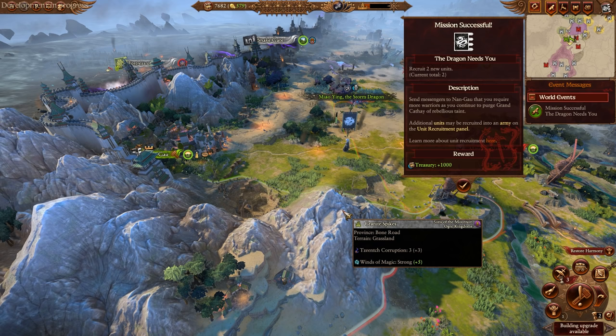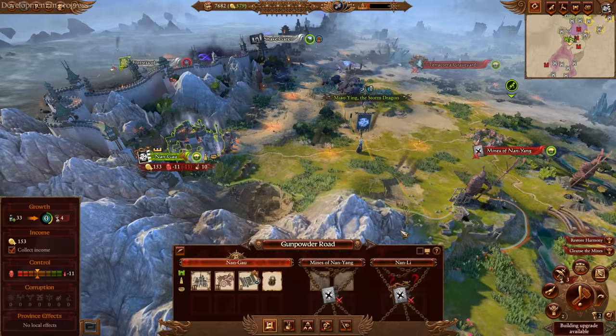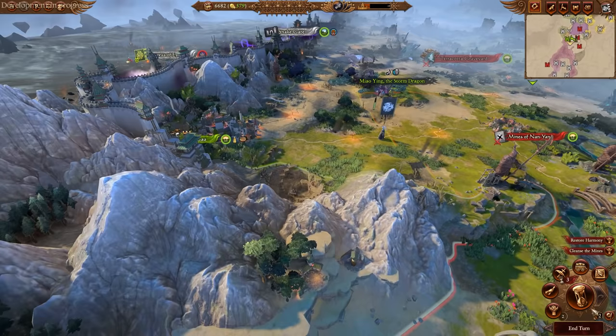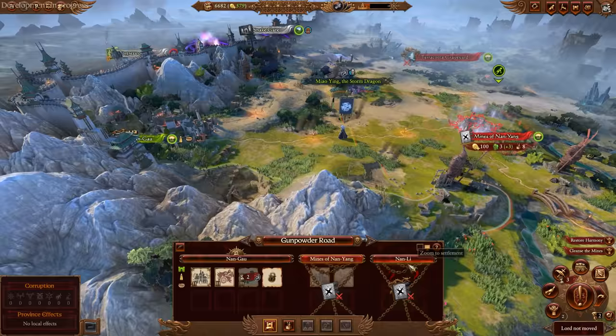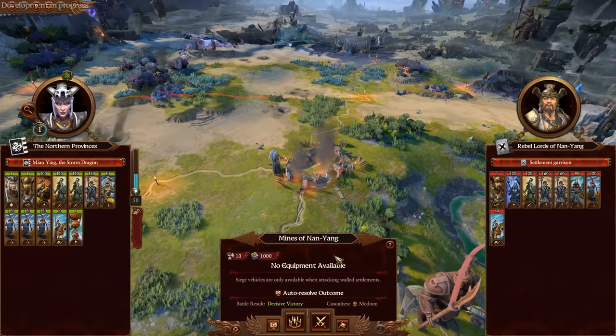Mission successful — we are just smashing through those missions. We've got a building upgrade, so we can upgrade the gardens here which gives us more growth. Not really much else to do micromanage-wise. There are three provinces or settlements in total in the province of the Gunpowder Road — it's time to move on over. Decisive victory on auto-resolve — we'll lose another peasant. We'll fight this one: our first siege settlement of the campaign.